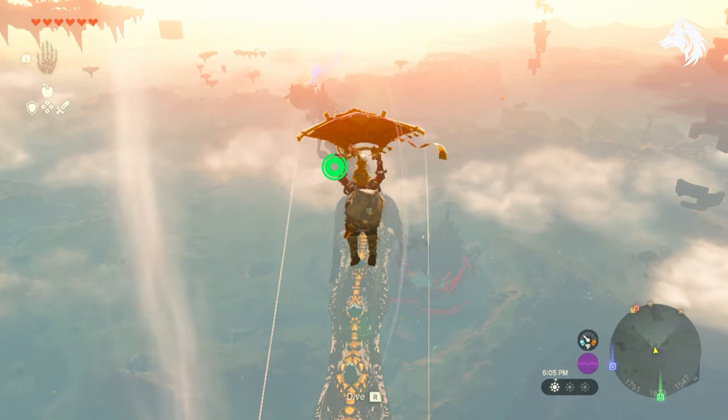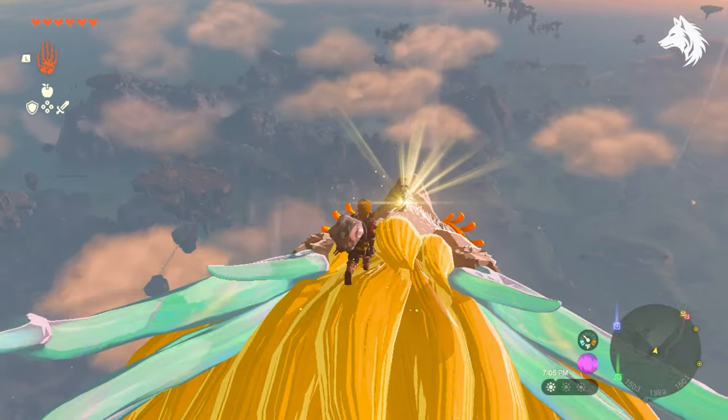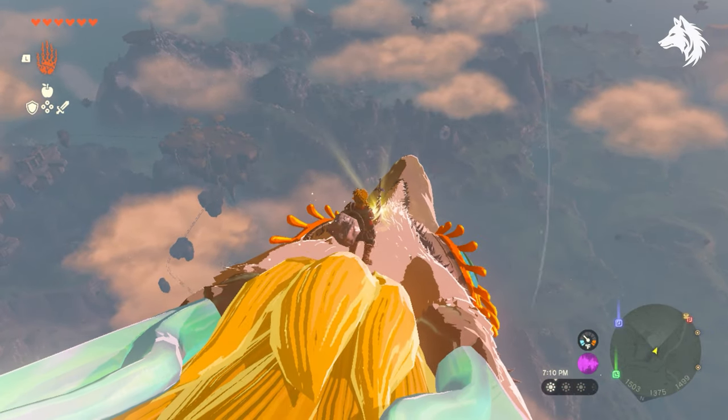Once you're on his back, you simply fly to his head and you can pull the sword from his head using two full stamina wheels.